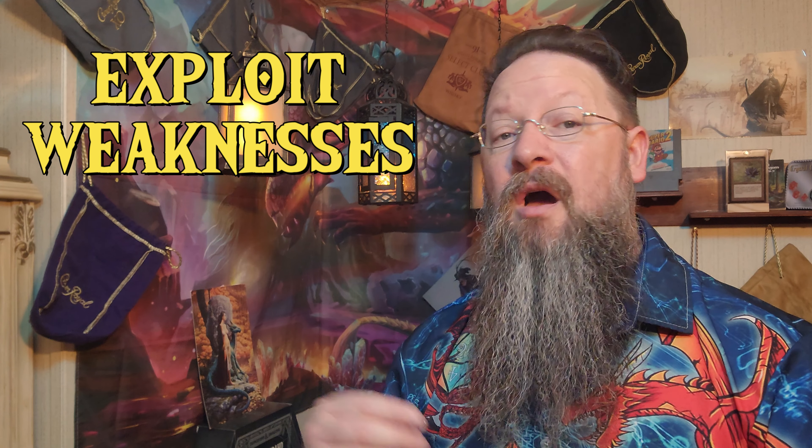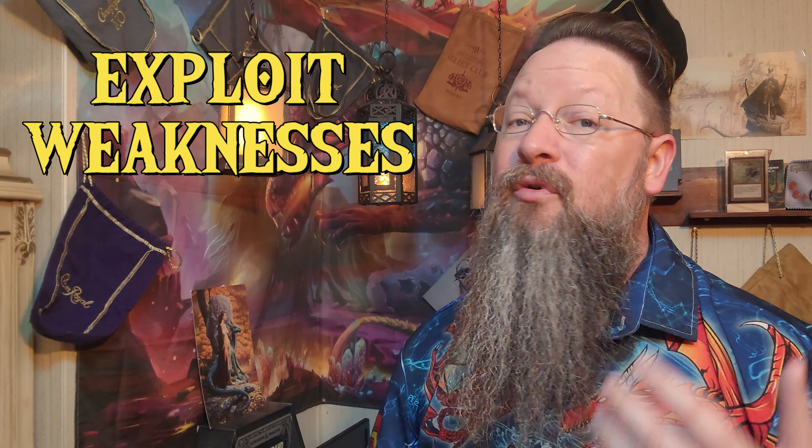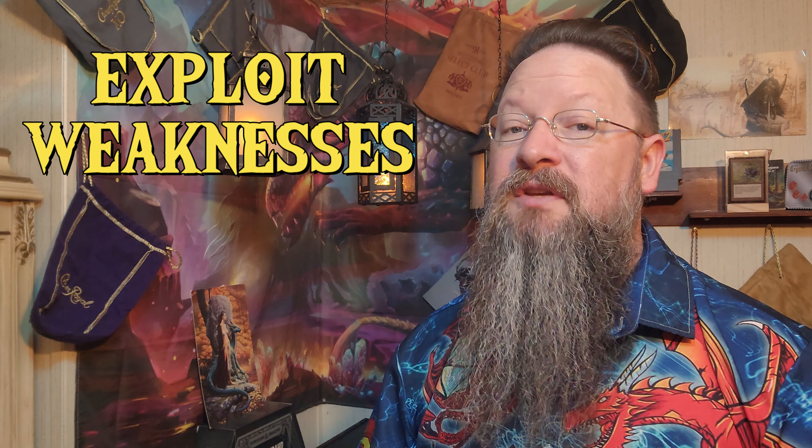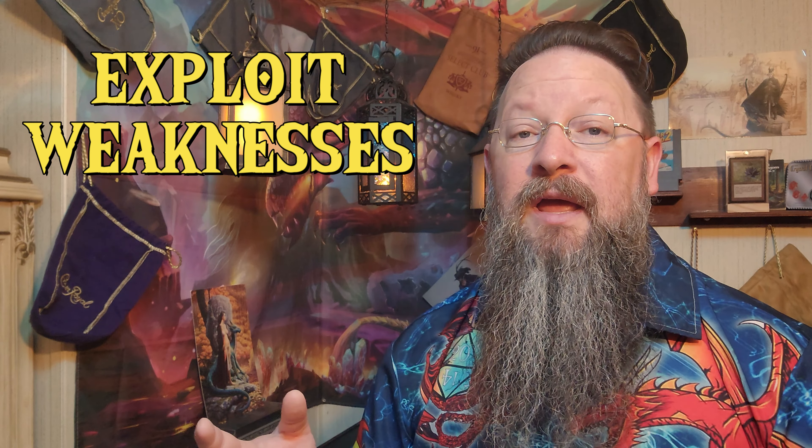This, in turn, will allow you to exploit weaknesses. This one is a little tricky. In the 3.5 edition of D&D, dragons that had an immunity type had the opposite in vulnerability. For example, dragons immune to fire would be vulnerable to cold-based attacks. However, in 5th edition, that specific rule no longer exists. Regardless, determining the dragon's weakness can give you an edge. Perhaps it is hungry for wealth or gold, and you can easily use that to your advantage.